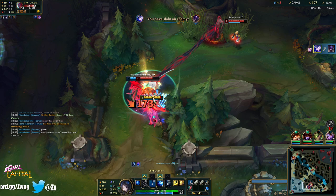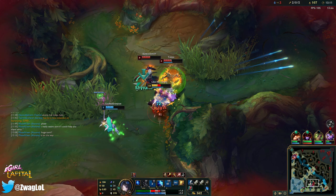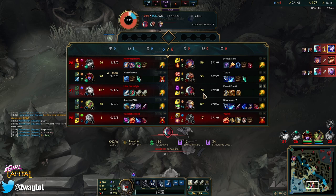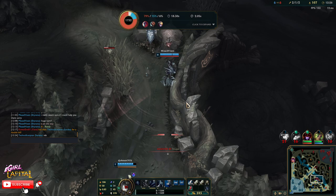I think I might get some kills here. I got him! I have arrow. Oh, I didn't get Udyr. Oh man, I think he smited and healed — I got baited pretty hard by Udyr. I thought he was like one health. I don't know what he smited — did he smite over the wall? Because he came back with like half health.